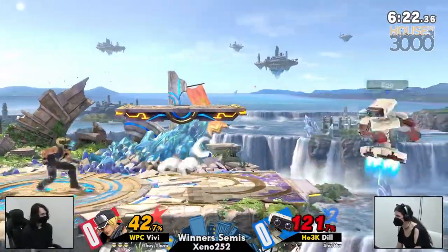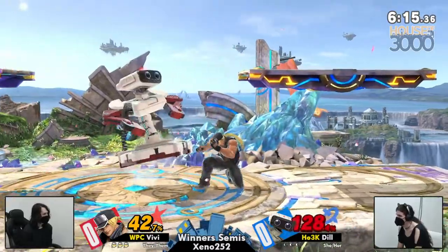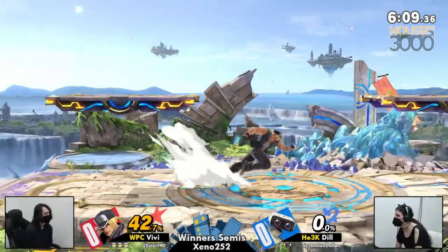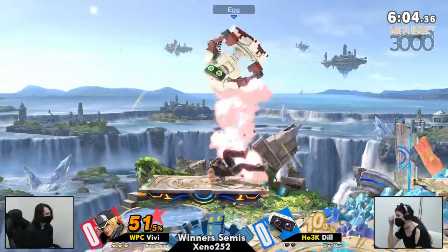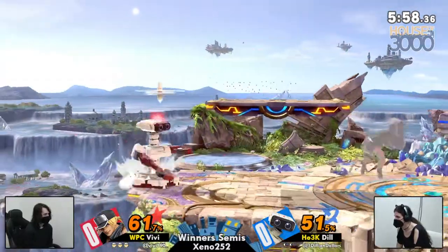Once Dil is able to get the momentum in her favor, it could be pretty difficult for VB, just because Rob is able to set up that wall. But instead VB finding that down tilt conversion into the true rising tackle. That conversion's great, especially on Rob since he's huge. I feel like so many of Terry's combos are gonna just do so much — 50% right off the bat.